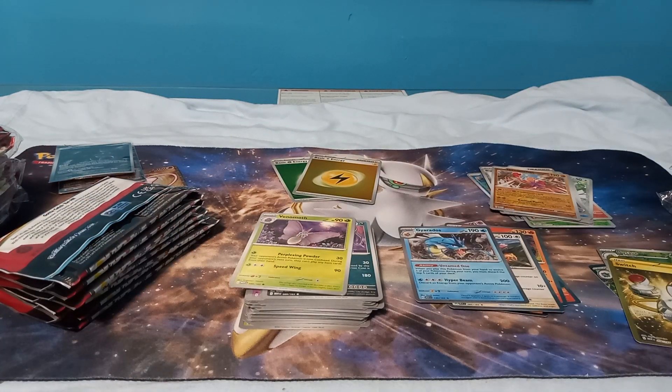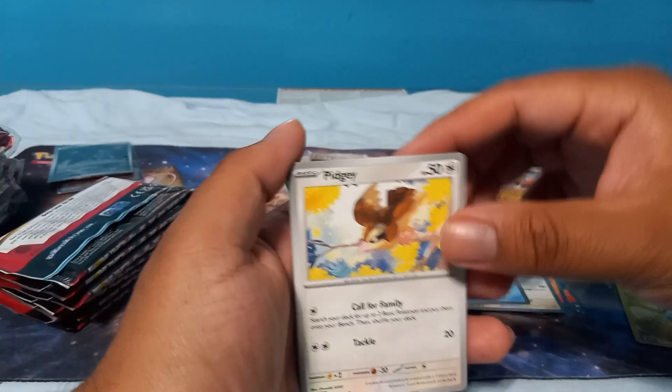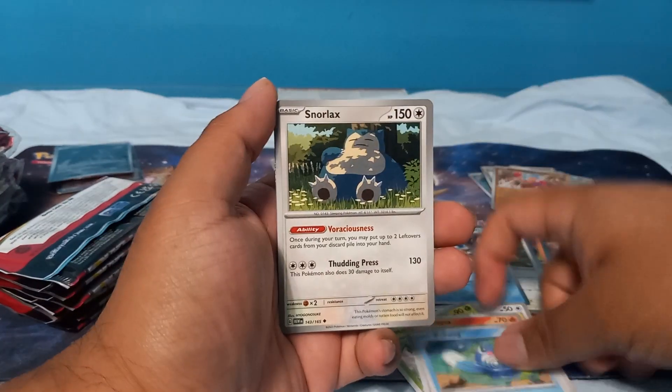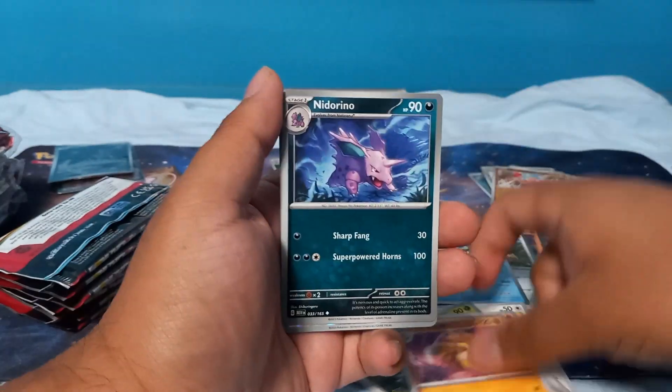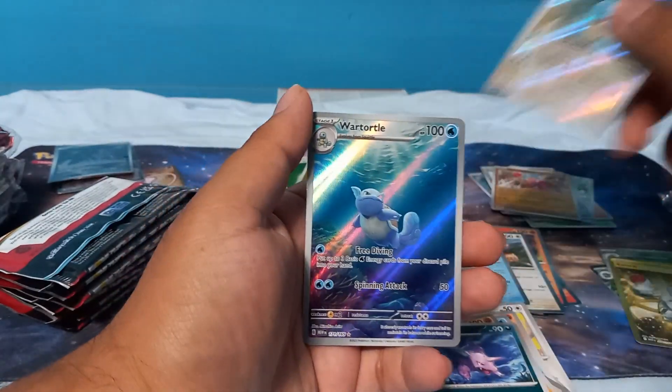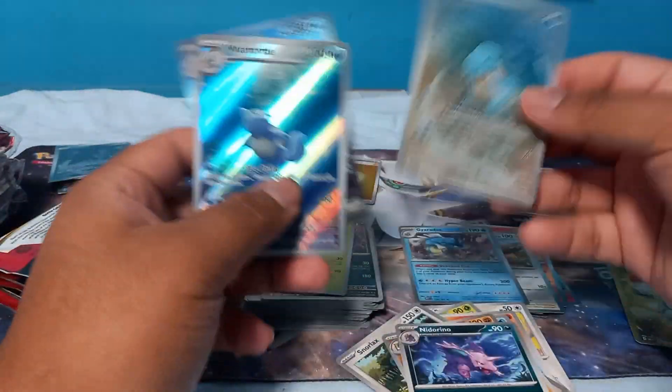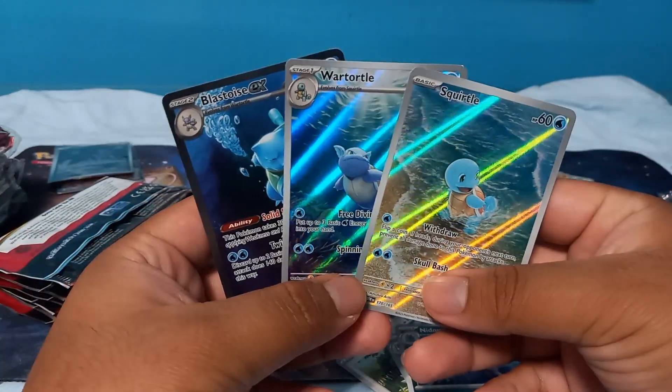The EX cards are still up there holding value. Venusaur EX is now $30, which is pretty cool. Ponyta, Poliwag, Snorlax, Sandslash, Nidorino — and we got a Squirtle, Wartortle — oh, we just got another god pack, or should I say mid pack. This is my fourth Blastoise mid pack — I'll take it.